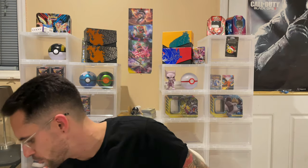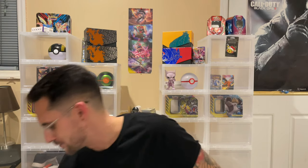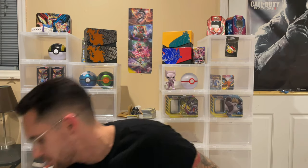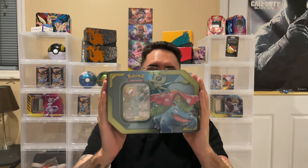Today we are finishing up — I believe these are the other three tins. We have Zekrom and Pikachu, which is an interesting pair: a big legendary dragon and the mouse man himself. We have Eevee and Snorlax, which I think is pretty appropriate. And Celebi and Venusaur. I'm really excited to get into these. I think all the promos look really cool. I cannot remember what packs are in them, but why don't we find out together?